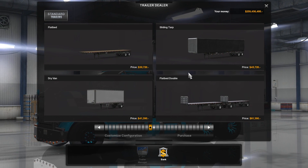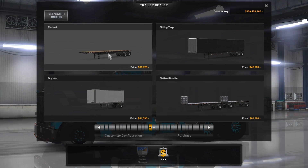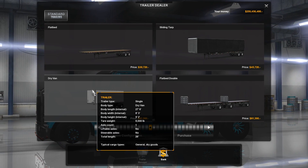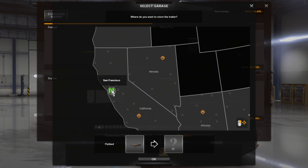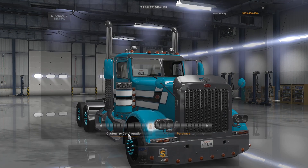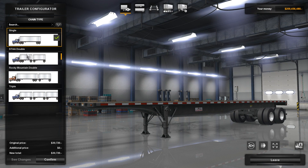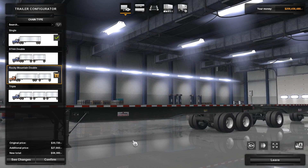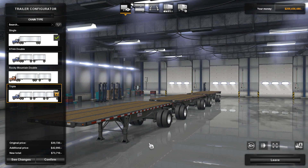When you go into the configurator, you can get all these options. You can pick the cheapest trailer, or go to customize configuration. We can do singles, doubles, triples — Rocky Mountain double. I've never seen a triple train like that; maybe in Australia, not in America. But it's pretty cool that you can do it anyway. We can get flatbed, make them aluminum, change it over to a curtain sider, or go to the regular box truck style. We can have singles, doubles, triples.